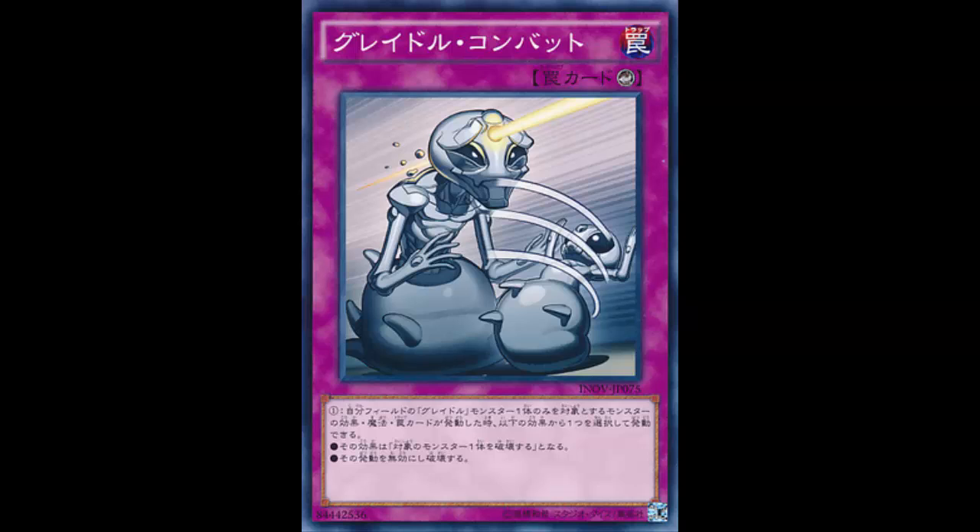For example, if I have an Eagle and this card set, my opponent goes into Castel to try to spin me away — I activate Gradle Combat, Castel's effect becomes 'destroy that monster,' which means my Eagle is destroyed. Because it was destroyed by a monster effect, the trigger fires. There aren't too many targeting spells or traps anyone's really playing like Compulsory or Book of Moon anyway. This mostly just protects you from Castel, but they can go into Utopia Lightning or Dweller instead. It's just not that great.